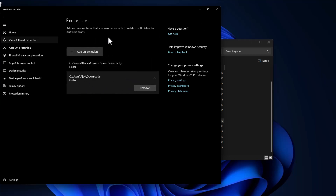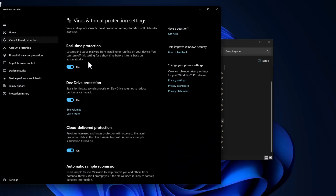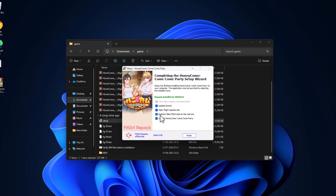After doing this, go back and turn on Real-Time Protection and select Yes. After turning it on, close it, uncheck any unwanted options, and select the Finish option.